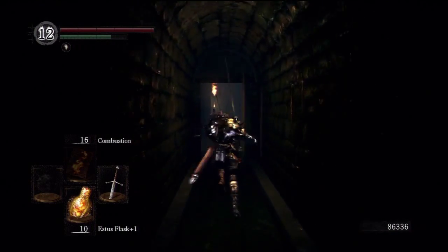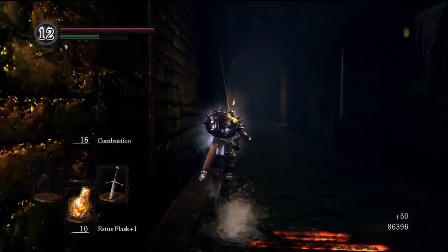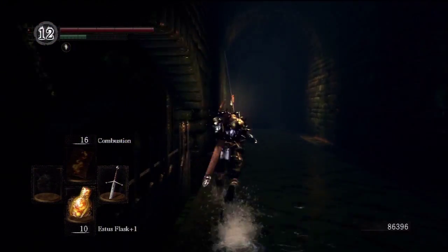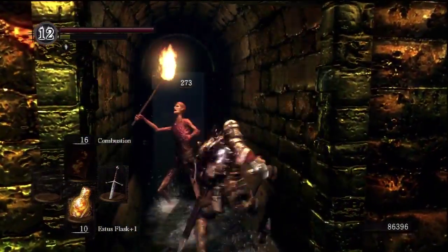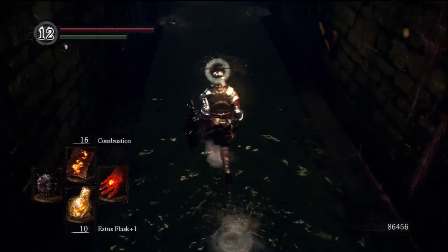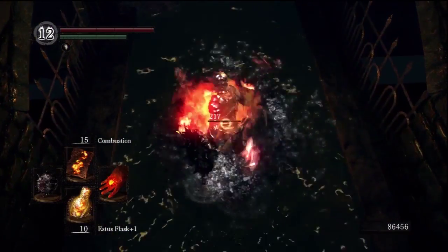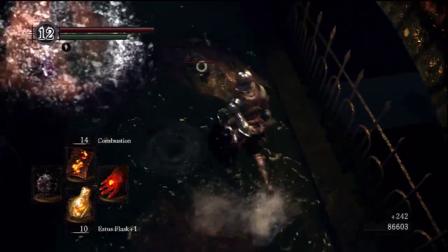First we need to know a little bit about how holding humanity — that is the humanity counter in the top left of the screen — affects your item discovery rate. The item discovery at 0 holding humanity is 100, and for every 1 point of holding humanity this rate increases by between 6 and 8, except for the first one which actually increases the discovery rate by 50.